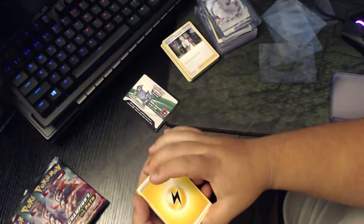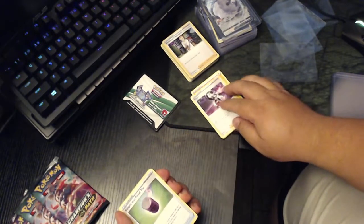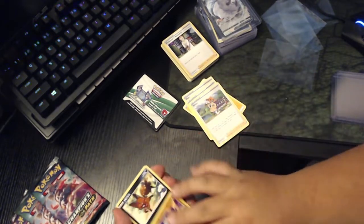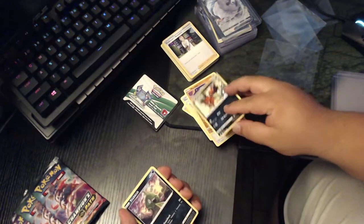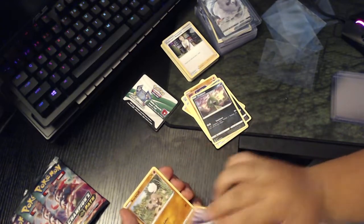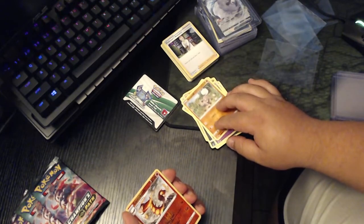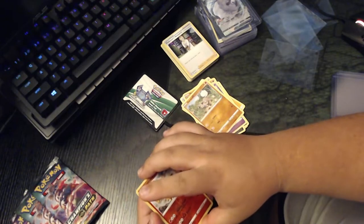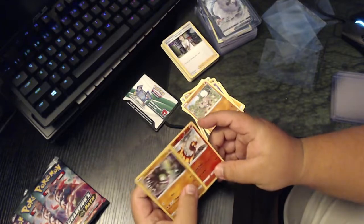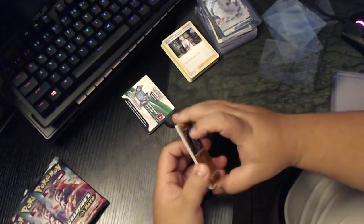First card was thunder energy. Trubbish. Suspicious Food 10. Another Sonya. Another Machop. Zigzagoon. Trubbish. Another one. Hatena. Rockruff. Sentret. Zygarde. It's all good — not bad. Still got three more packs to go.